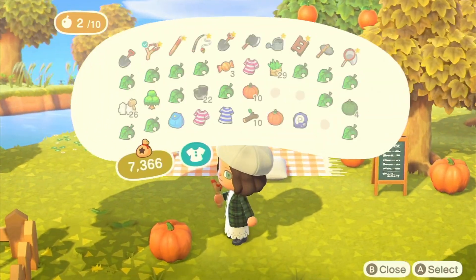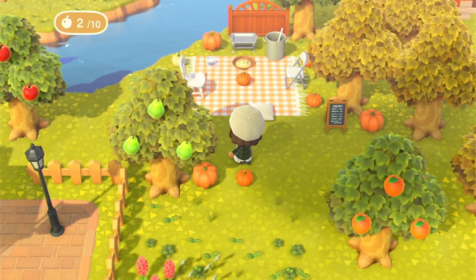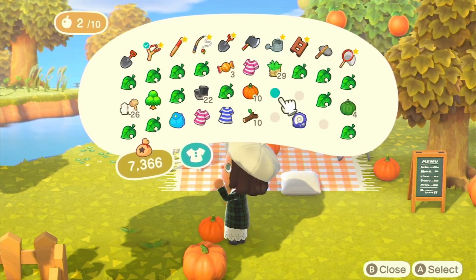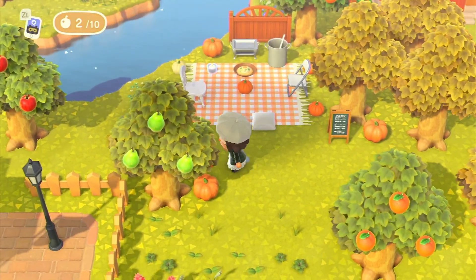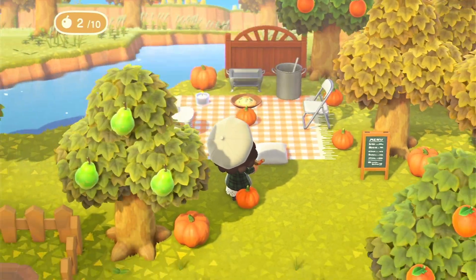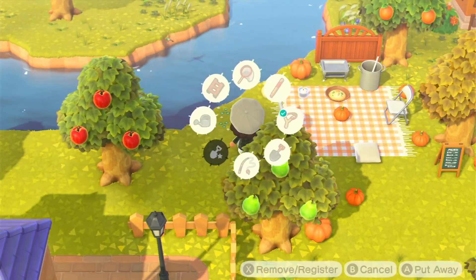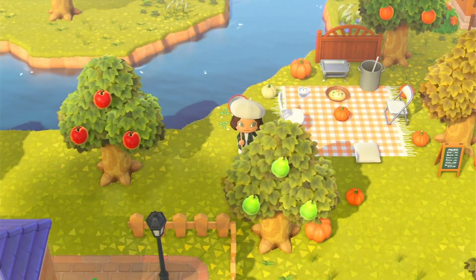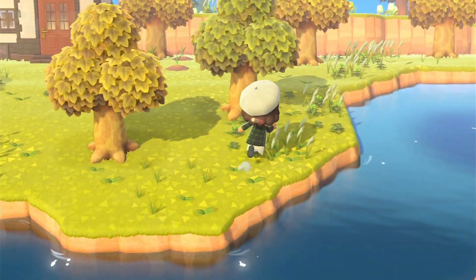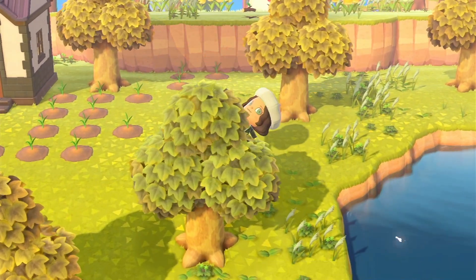I'm gonna put another pumpkin — let's drop this here. I wanna drop it like here, drop. One more back this way. Yes! Oh wait, was that the balloon? It's across the river — oh my gosh! I'll be back, pumpkin patch picnic place. I just need to get this really really important balloon.